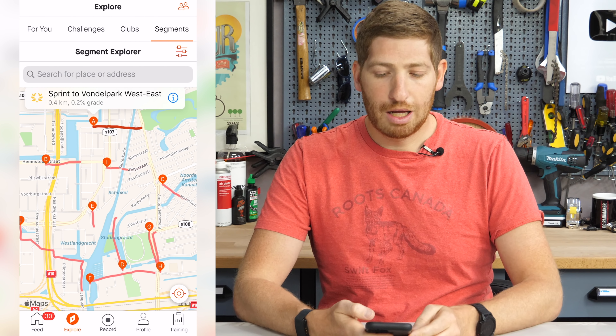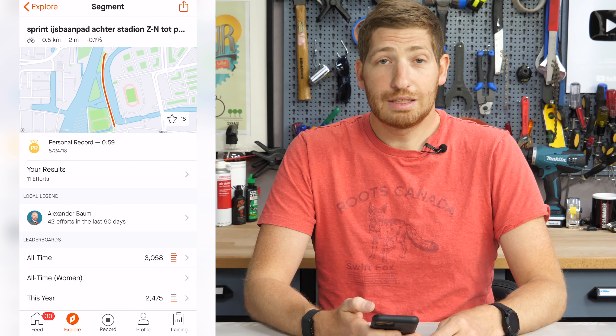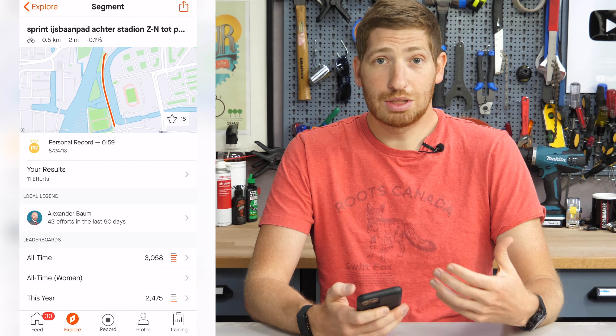I'm going to choose one of the segments — this one right down here — click Info, and you'll see the Local Legend is listed there: Alexander Baum, who's done it 42 times in the last 90 days. Local Legends works on a rolling 90-day window, and it's simply the most times you've attempted it. You can attempt it 20 times in a given ride, or once every day over 90 days — it doesn't matter. Each attempt counts no matter how they're bunched together or spread apart; it's just the pure number of attempts over the time period.